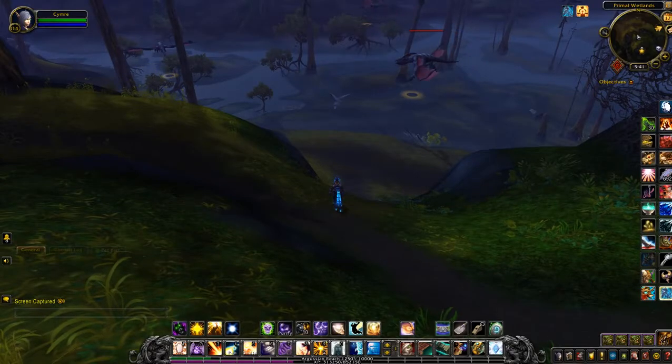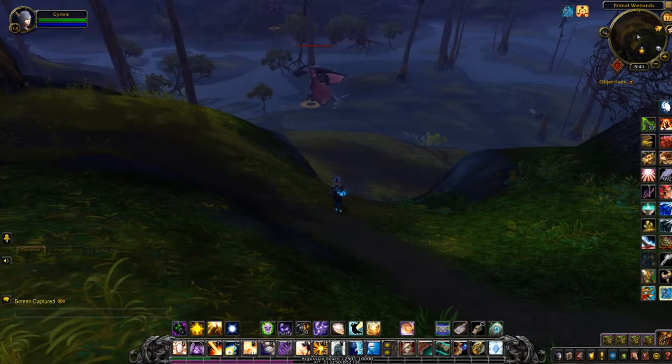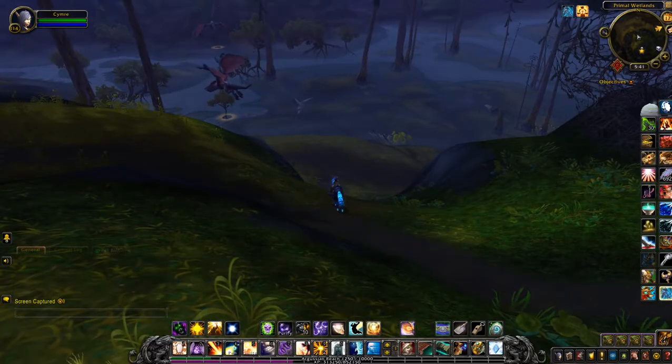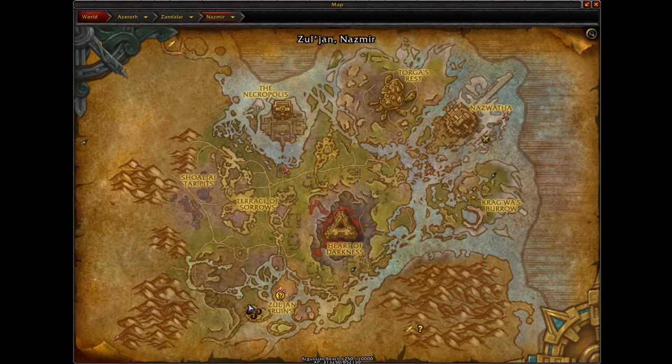Hey everyone, today's treasure will be for the cleverly disguised chest. Straight ahead, or actually very close to where I am, is a Horde flight path called Zol'jin.